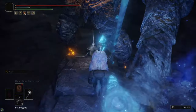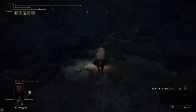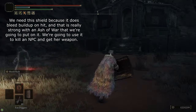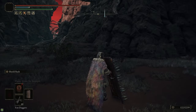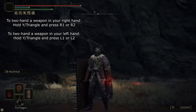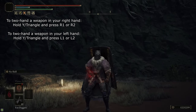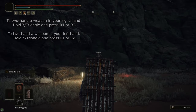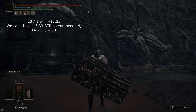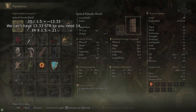The Spiked Palisade Shield requires 20 strength to wield. If you two-hand it — in your right hand press Y or Triangle and then hit R1 or R2 — that will two-hand the weapon. Two-handing a weapon increases your effective strength by 50%, so if you don't have 20 strength, as long as you have at least 14 strength you can two-hand it and that'll allow you to wield it even though you don't technically meet the strength requirement. We also have the Strength Knot Crystal Tear in our Wondrous Physic, which any class can use to meet the requirement.